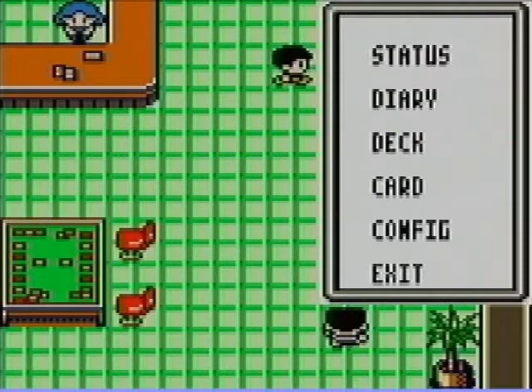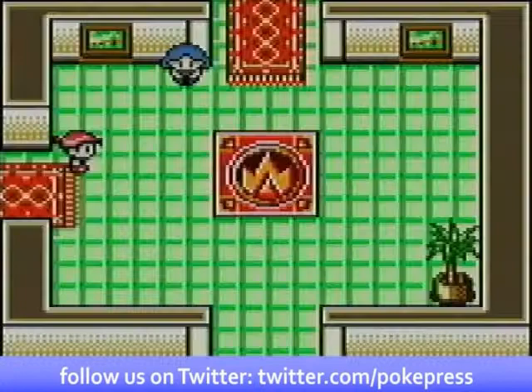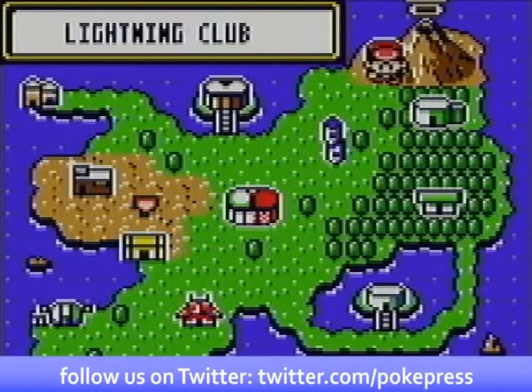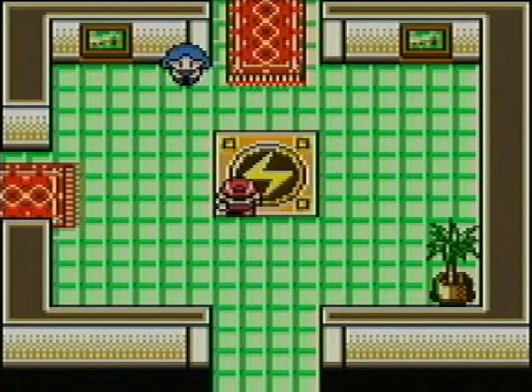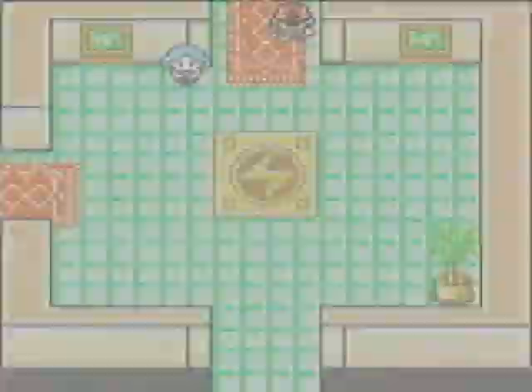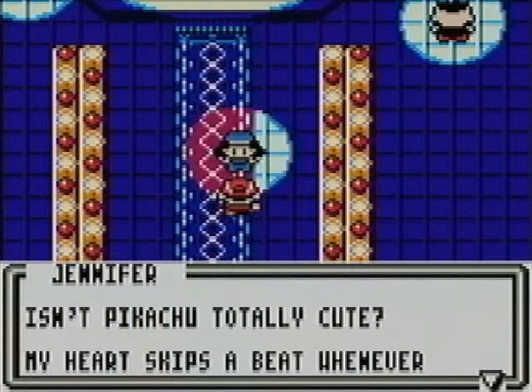So while you weren't watching, I went in and built a sort of Haymaker deck. It doesn't have all the trainers you would normally see in one, because my resources are still a bit limited at this point. In any case, let's go ahead and take on the Lightning Club. Haymaker is a deck based most entirely around basic Pokémon. The typical example is Scyther, Electabuzz, and Hitmonchan, because they all have relatively cheap attacks — several of them for just one energy.